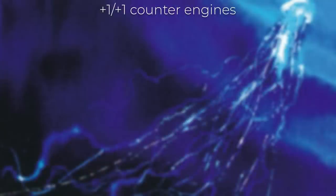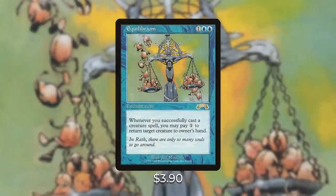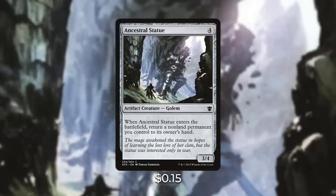The main combo in this deck revolves around creatures that can return other creatures or themselves back to your hand — this is going to help you grow Animar large enough to win the game. Shrieking Drake, Dream Stalker, and Man-o'-War: if you have at least two counters on Animar, you can play these for just one blue mana. When they enter the battlefield, you return a creature you control to its owner's hand, so you just return these creatures back to your hand and keep playing them for a blue mana. Equilibrium has a similar effect as an enchantment — whenever you cast a creature spell, you can pay one to return target creature to owner's hand.